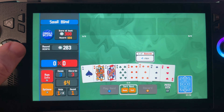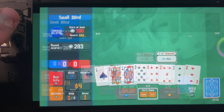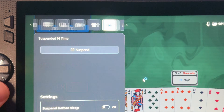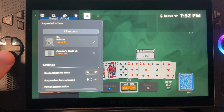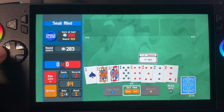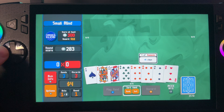We're right here in the middle of our run, and these can go on for quite a while. So say we need a break — we just hit our Xbox or Armour Crate button, head over to our Suspended in Time widget, select the game we want to suspend, and simply hit the A button. We can now see that our game is fully suspended. When we tap the screen to go back in, the controls do not work as it's completely suspended, freeing up valuable resources for another game.